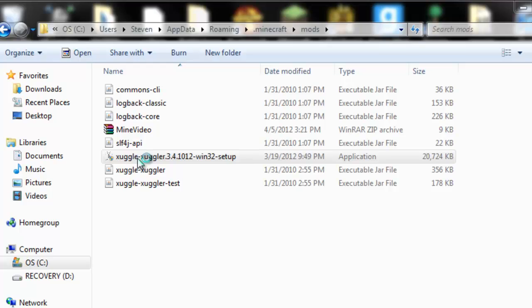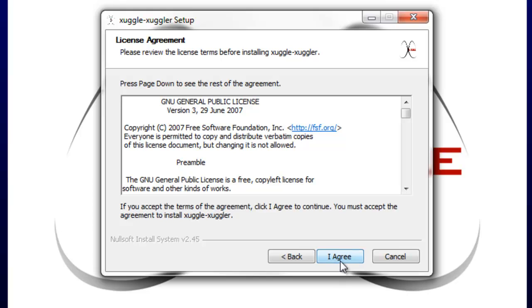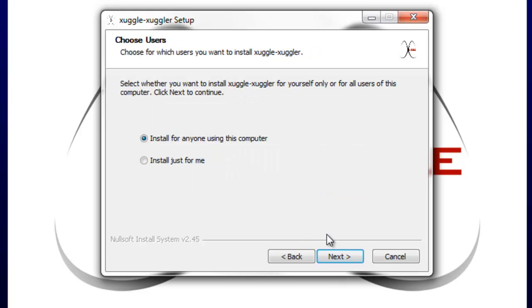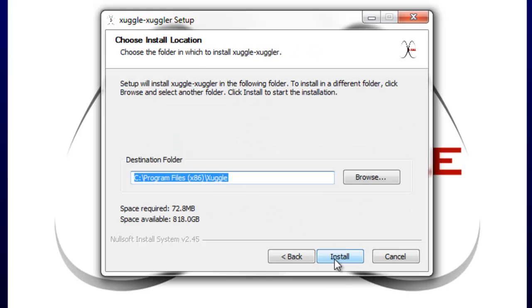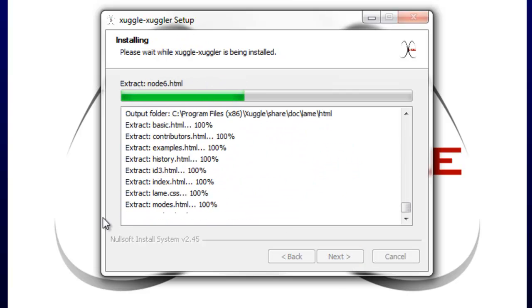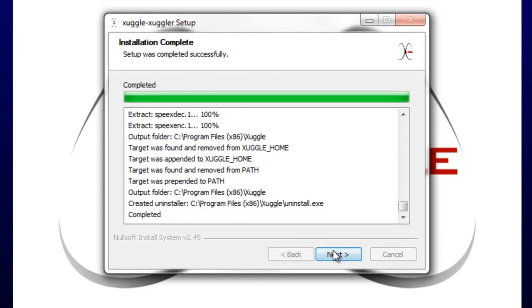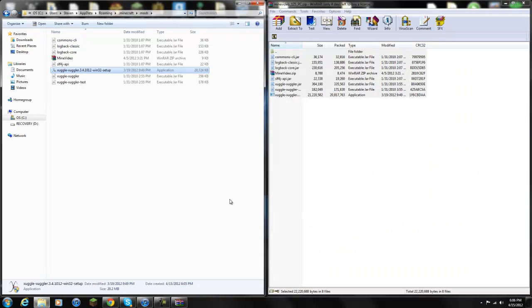It's going to pop up. You have to install this — click Next, I Agree, install it for any computer, Next, and Install. This is going to take a while so just let it run. When it says Finish, let me go ahead and pause the video. Alright, now it says Completed — press Next and Finish. Once you are done with that, you can exit off everything.